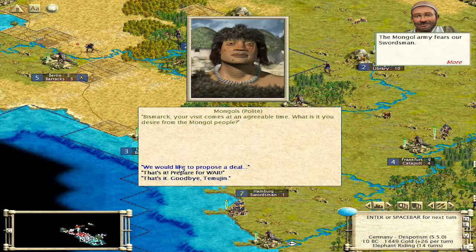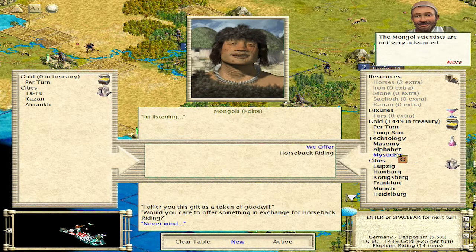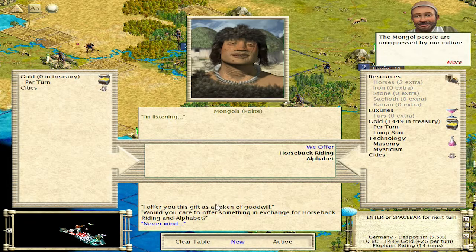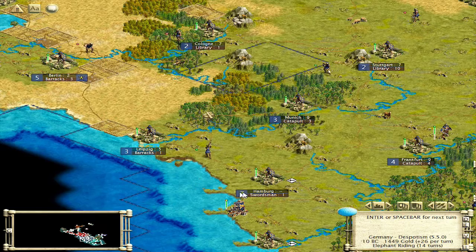And then the Mongols — I'm going to do the same thing. They've got three cities, so let's give them horseback riding and alphabet — give them a little bit. No trades, which is a good thing.